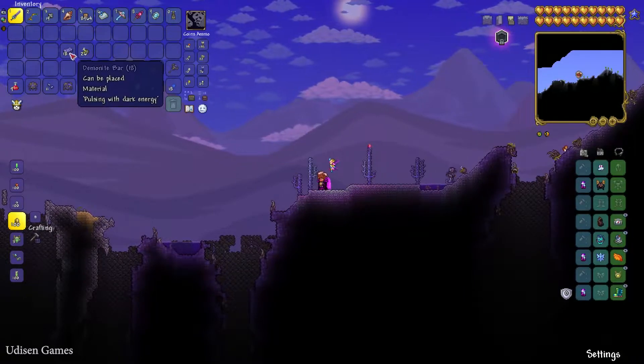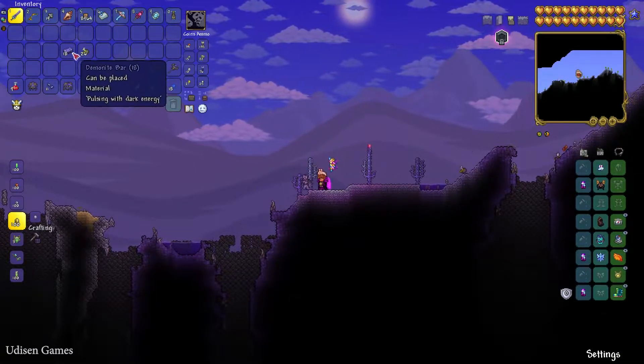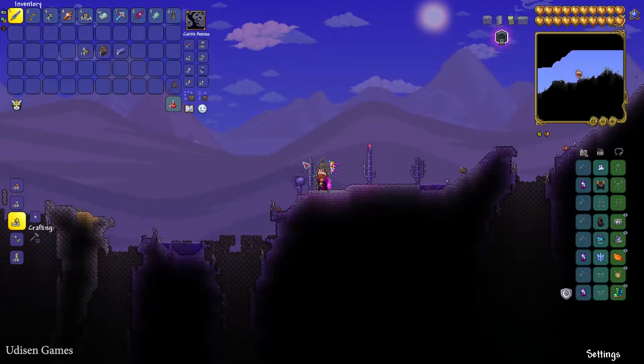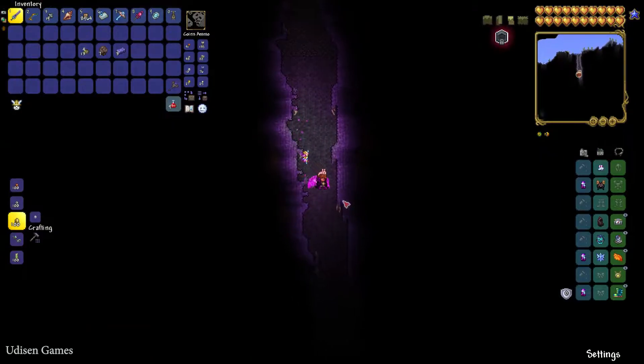This boss also drops demonic bars — you must collect 3 pieces. So in total, you must collect 15 rotten chunk, 7 rotten meta, and 3 demon bars. After that, go inside and explore the underground system in your corrupted biome.